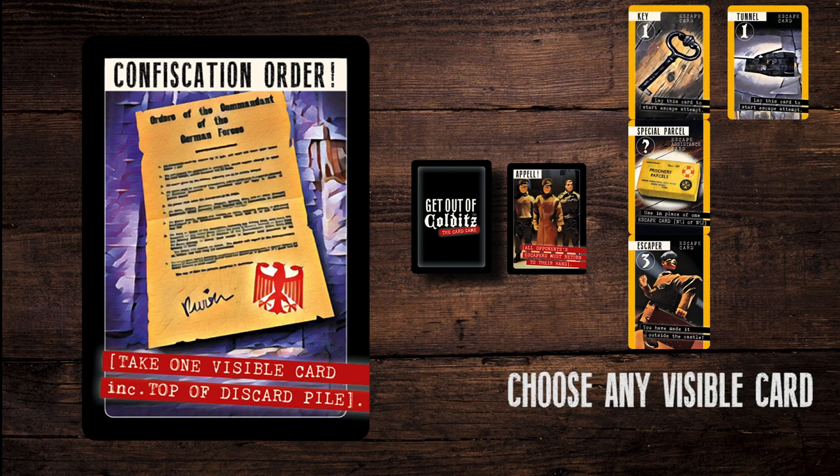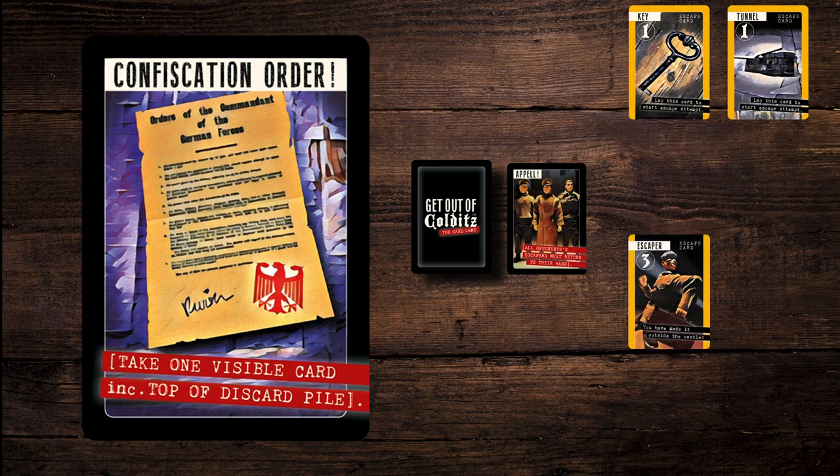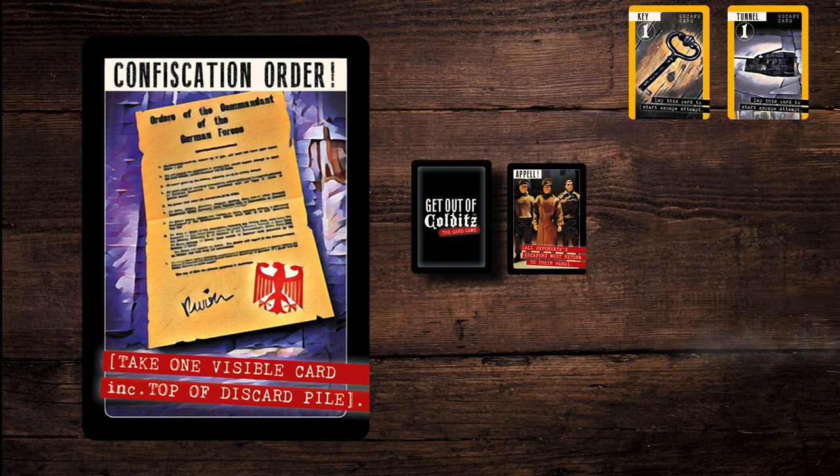Confiscation orders: choose and keep any one visible card — either any one of an opponent's played escape cards or one from the top of the discard pile. If you can see it, you can take it. If you confiscate an opponent's escape card, their chain collapses at that point. Any cards on the end return to the owner's hand and the remainder of the chain stays put.